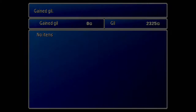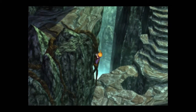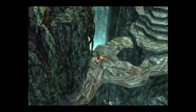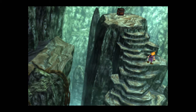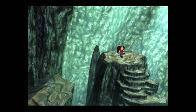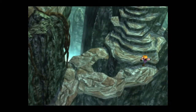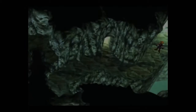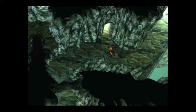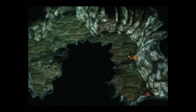Quite a bit of XP for beating him as well. Let's head back down this vine. Go up these stairs - there's an ether. And then up here should be a tent - yeah, very nice. Let's head back. Let's head down this way - I think there's a chest. Yep.